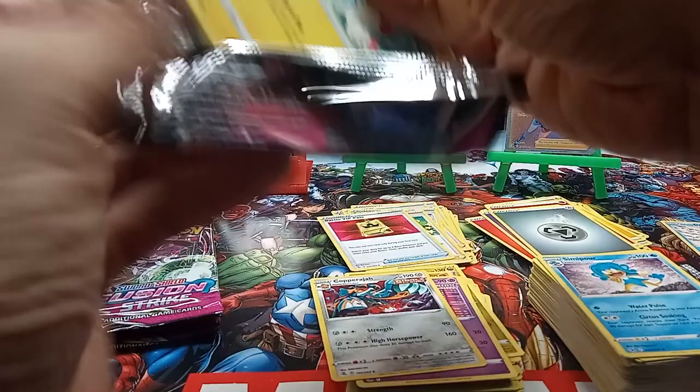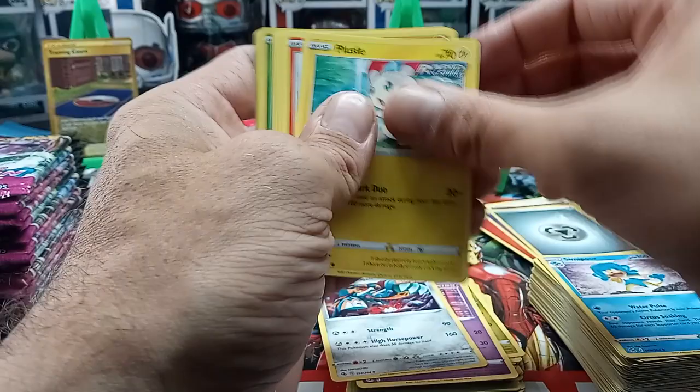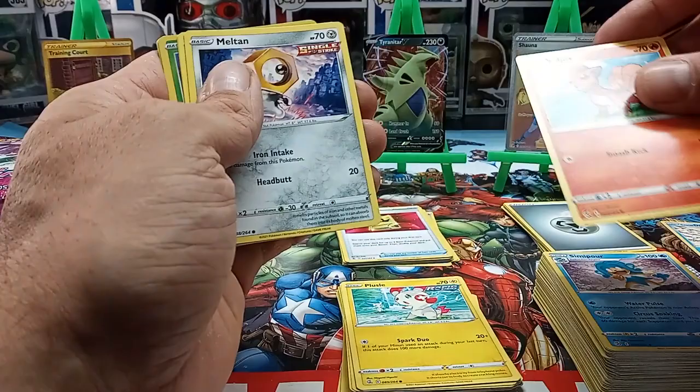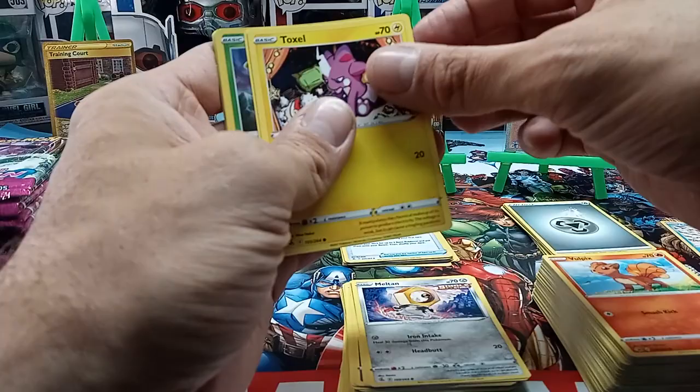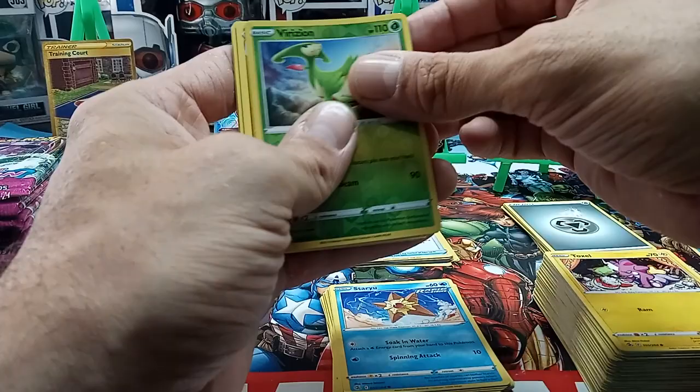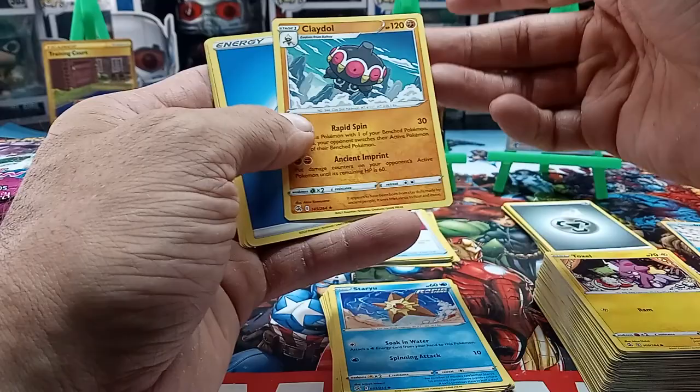We haven't been playing Pokémon that long. We bought a Trainer's Academy Rapid Strike set and learned how to play so we could teach our kids. The decks that come with it are really simple, and I think we've outgrown them. We're looking to build more complex decks with better moves and better characters — buying Rapid Strike series cards to build better decks to play against each other.